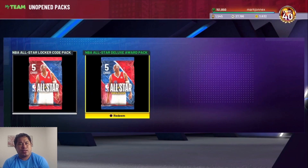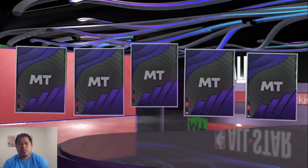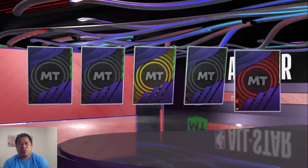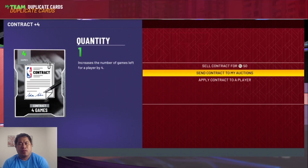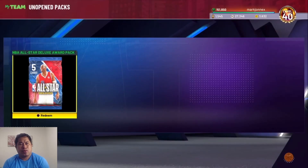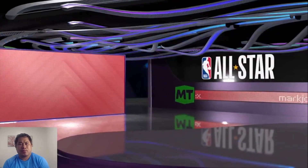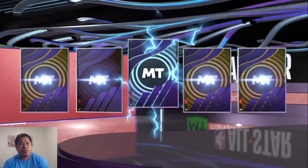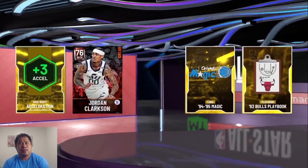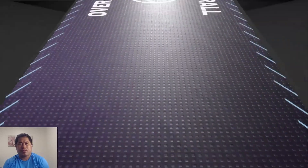Two all-star packs left — let's start with this locker code pack. Ruby — Cedric Ceballos. I think we can do XP with him. Okay, this will be our last pack — a guaranteed all-star player since it's deluxe. I got this from the weekly challenge. We got a diamond — that's our best so far. We also got a heat check card: Jordan Craxton. It's a guaranteed player from the set.